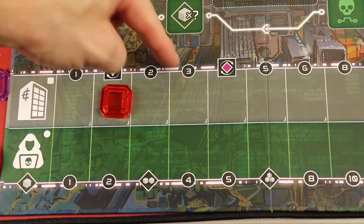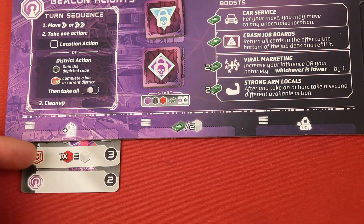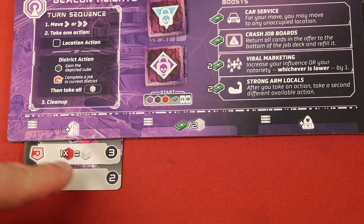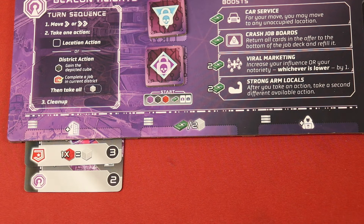This is how many points you'll get at the end of the game — you're going to unlock some things. Many of these have ongoing abilities. The starting card says anytime I can use a red cube as anything. So anytime I'm spending things, I can get it. So I'm always going to be wanting to get red cubes, for example.